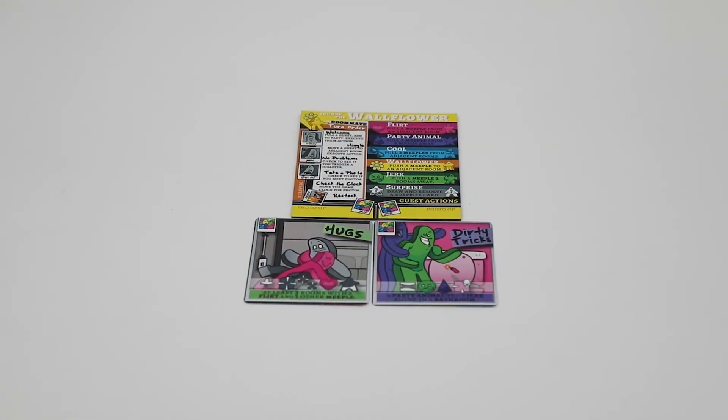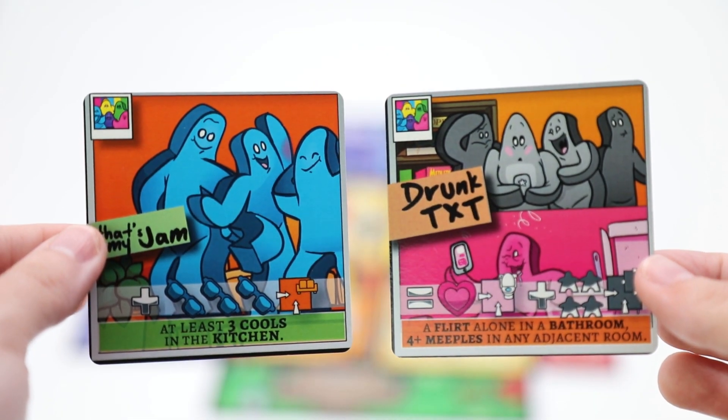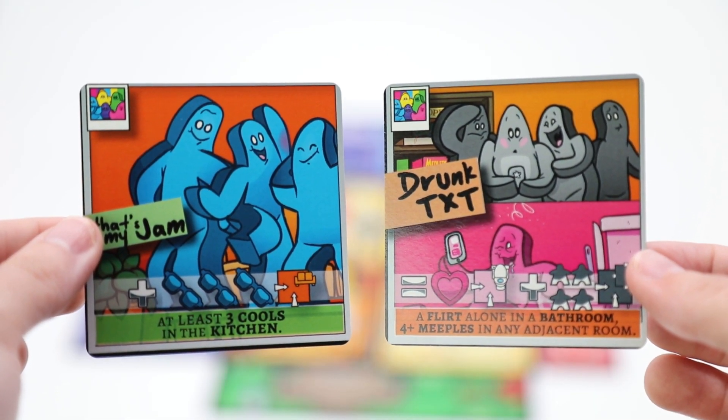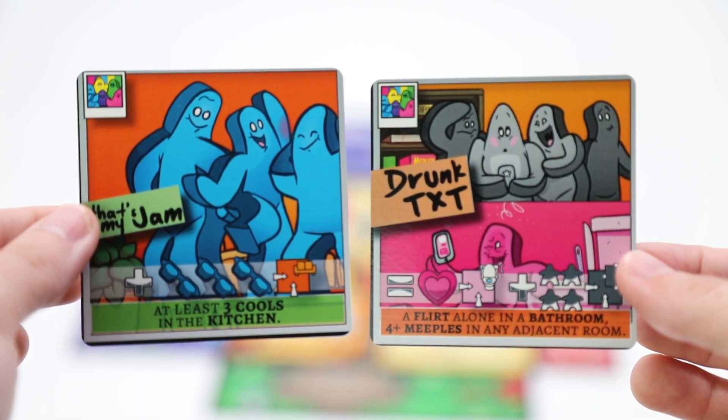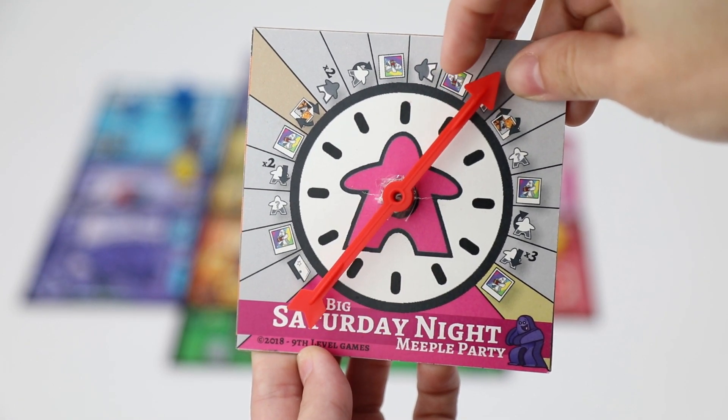Roommates stress out when each player has taken 3 stress. Roommates accomplish this by taking photos of specific situations at the party. Each time a photo is taken, the party time clock moves forward by 1. If roommates can get through the entire party, Friday or Saturday, without stressing out, then they win. However, if they all stress out before that, everyone loses the game together.